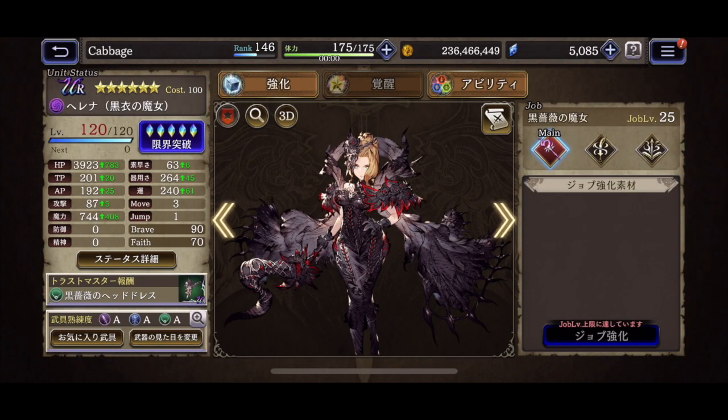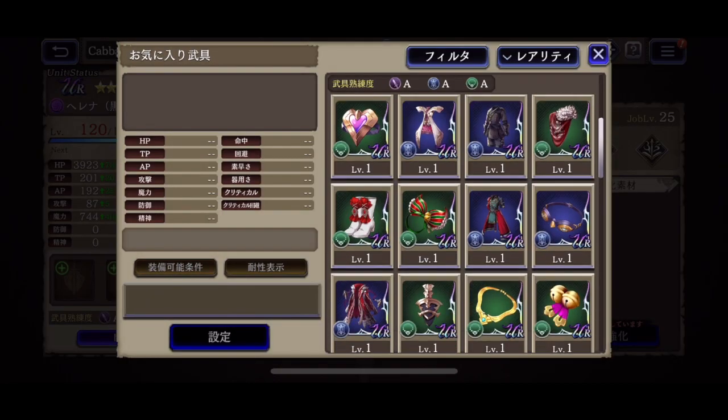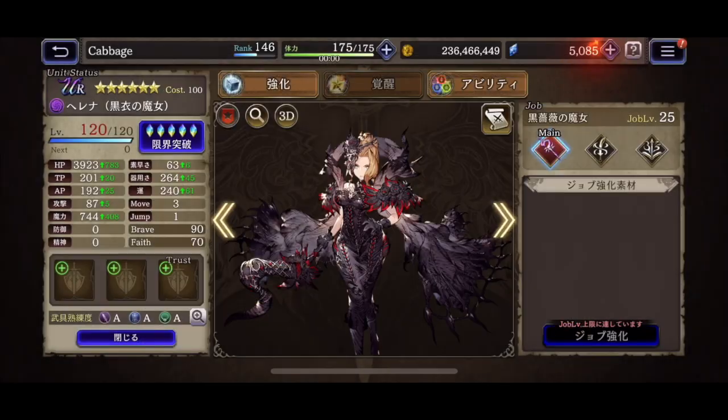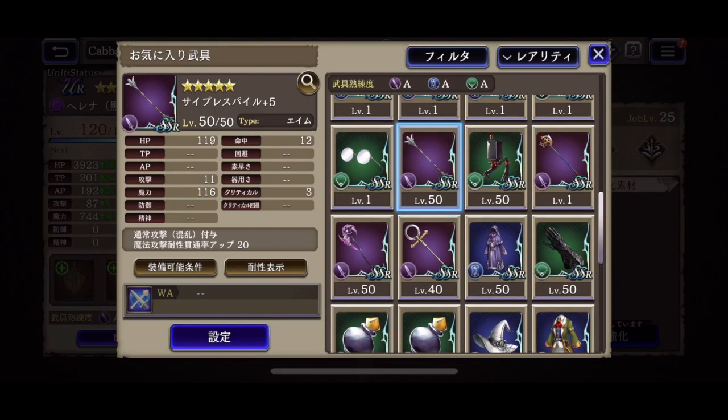One of those again is the Garble Trustmaster — that is this guy here. And coming along with Helena, there will be a craftable rod, the Cypress Pile. If you get the plus 5, you'll get 20 magic resistance penetration there — so 40 in all, that's pretty crazy. I got the aim type, 12 accuracy. Again, with her there are so many ways to raise her accuracy, including this rod, that you don't really need the 100% hit attack.